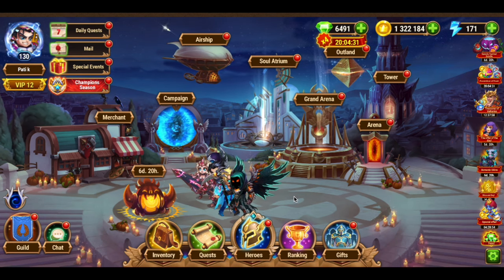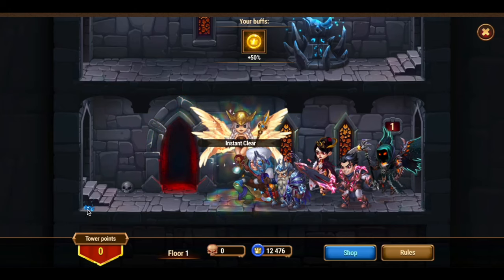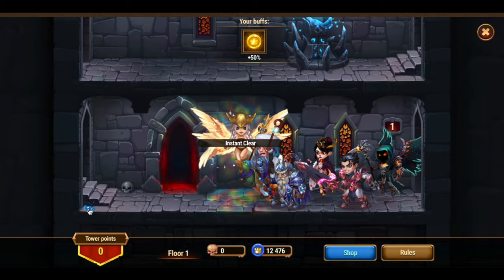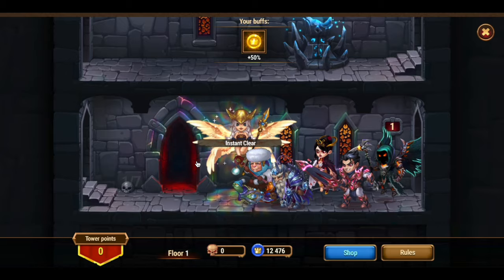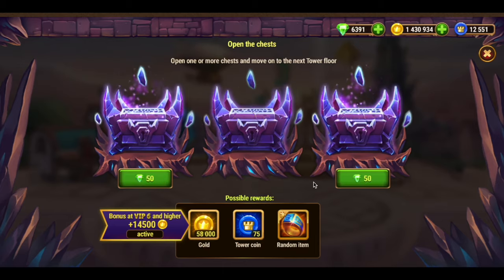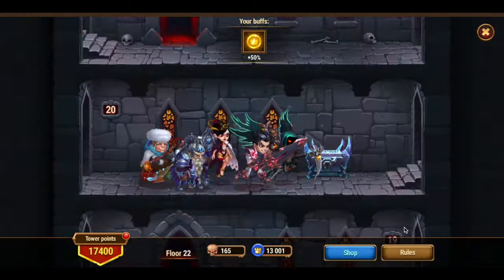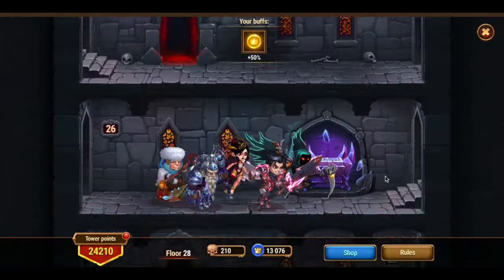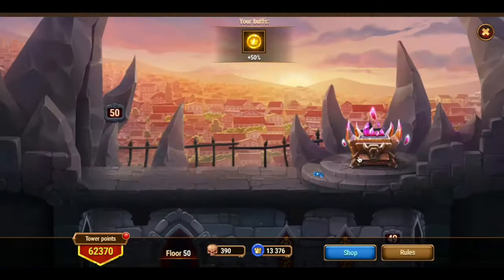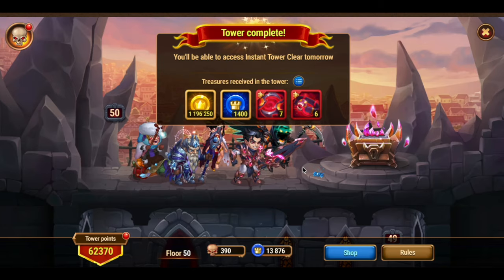First of all, don't miss the first item on the first floor of the tower. It's right here and it's pretty easy to miss. If you're in a hurry to complete the tower, just click on it to get your first item. The next item is on the last floor of the tower. You can get it after completing all floors. Here's the item — click on it to get it.